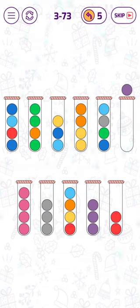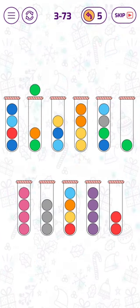We can empty a tube now by putting this purple bubble here. With this empty tube, we can put those two green bubbles there.